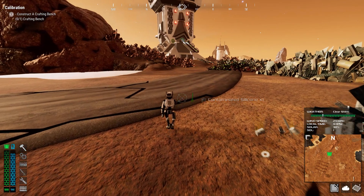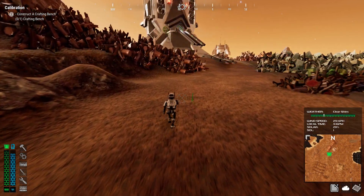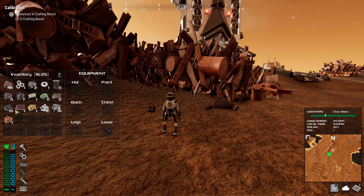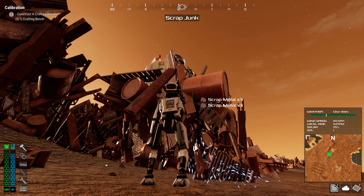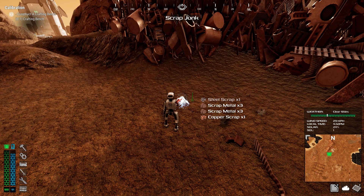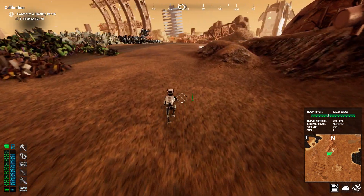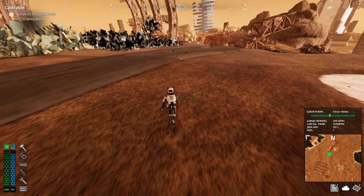These are more rare metals. Let's grab some more regular scrap because we think we're going to need a lot for building bases. We just need a lot of basic scrap metal. I'm not sure if there's an encumbrance, but it doesn't look like we have a super large inventory space.